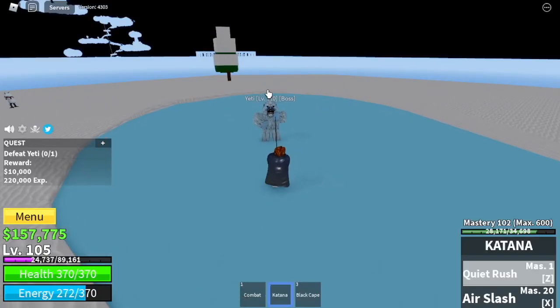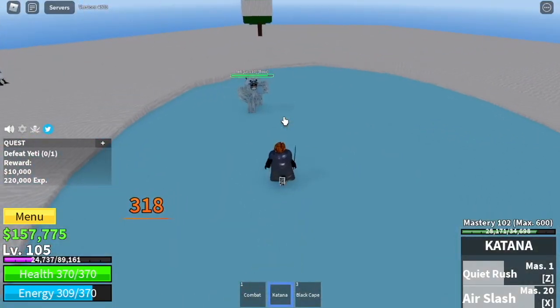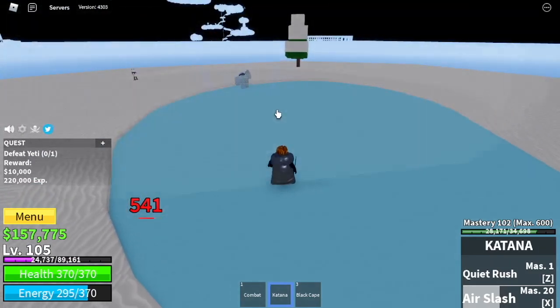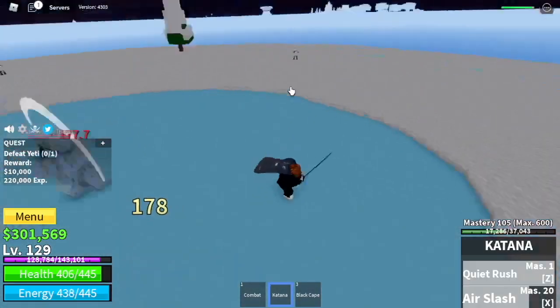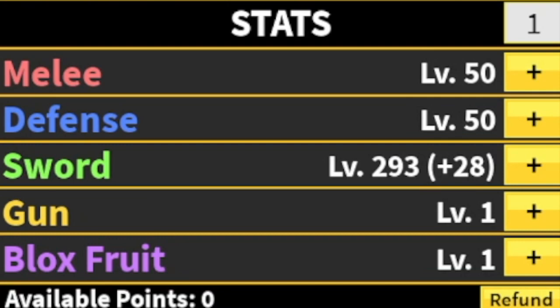Our technique here is almost the same — use your Z and X skills. And while waiting for the cooldown, use your left click dash. As you can see, it cannot damage me. Just do this until you defeat him. Repeat until you reach level 130, and then you're going to start doing server hop. Stat check: 50 melee defense, 293 sword.